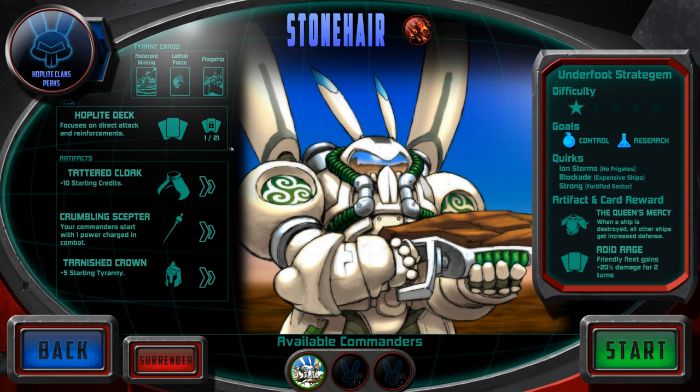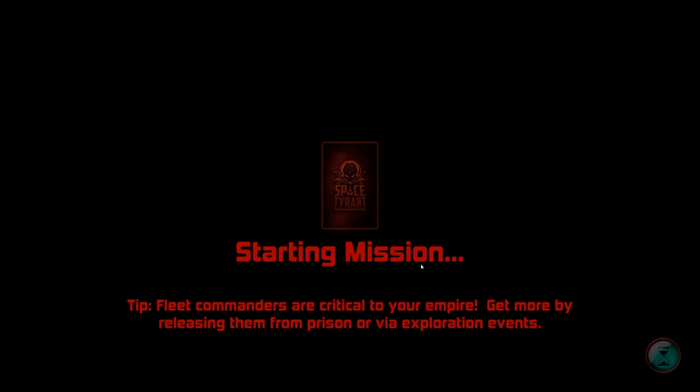Here is my start — here's my deck. Because there's cards — there's a lot of cards you've got to play. You have items which will help you in various ways. As you acquire items, you can replace them. The Queen's Mercy replaces my Tattered Cloak, for example.